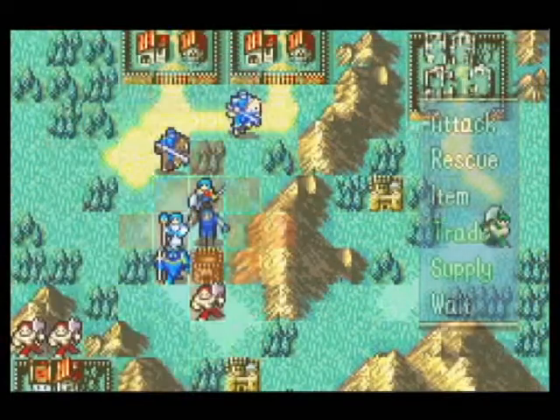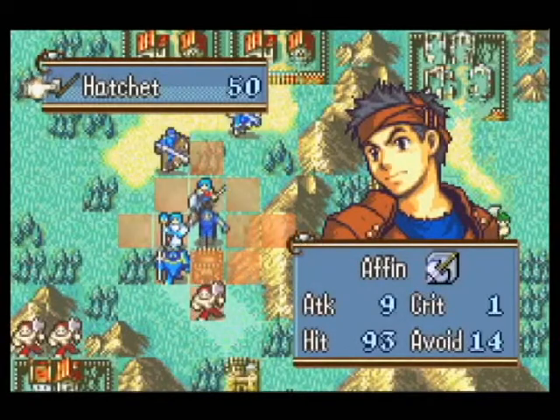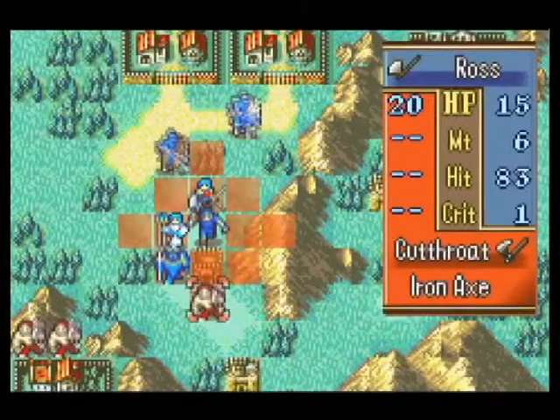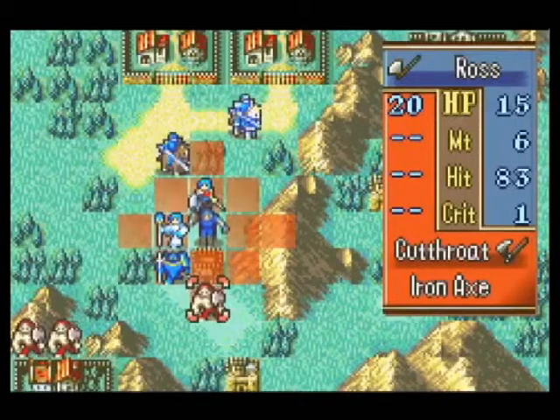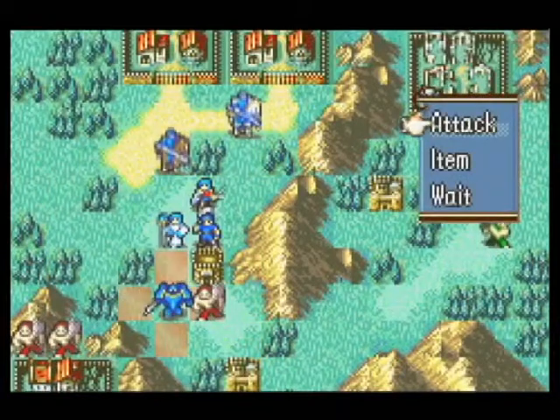One good thing about Ross is that he starts off with the hatchet, and the nice thing about the hatchet is that it can be thrown as a ranged weapon. So as you can see, even though we're two spaces away, we can still hit this guy. Ross is rather weak, though, so we're gonna have to get Gilliam to take care of him.